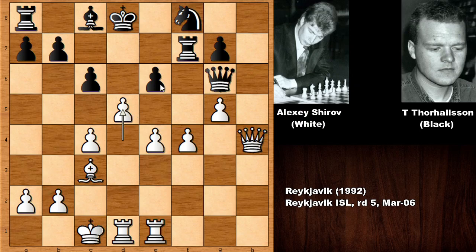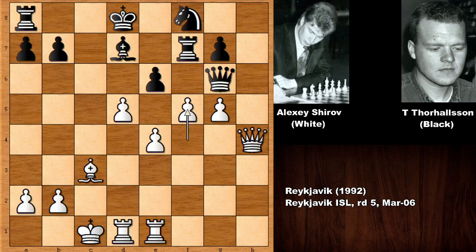So c takes on d5, c takes, bishop to d7, blocking the king. But then white played a very strong move. Can you see the next move of Alexei Shirov? He played f5, of course.